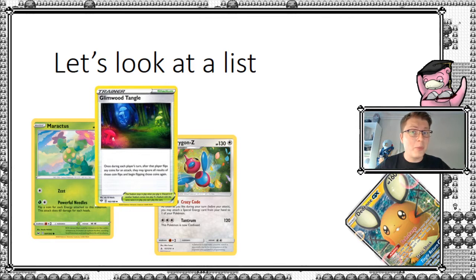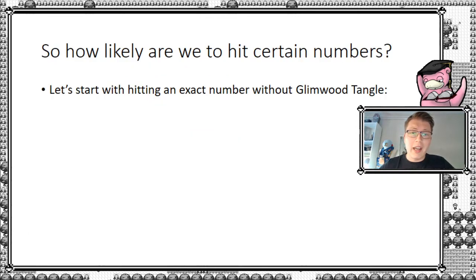Welcome back. I hope you like this view of the decklist. Now we can actually look into what are the likelihoods of hitting certain numbers. First, before we dive into the really interesting part — let's look at the probability of hitting an exact number, but first without Glimwood Tangle. So let's see what the status is before we introduce the stadium card.